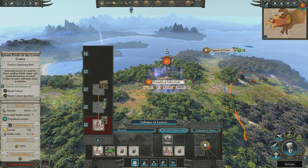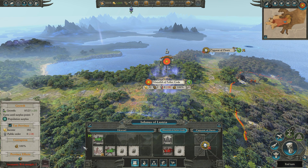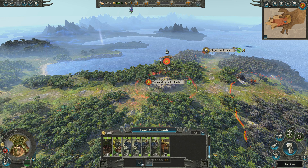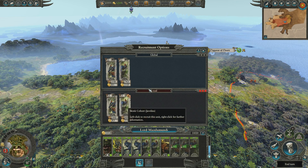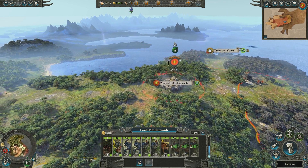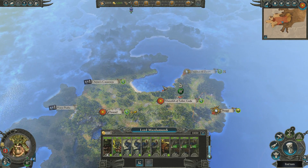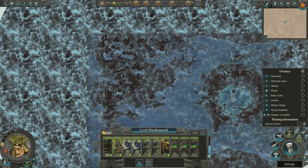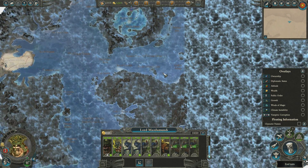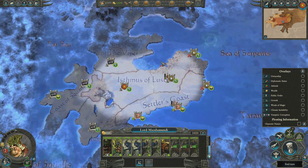We've got two spawn pools of the lower caste - I can just eliminate one of those since there's no point having duplicates in the same province. We'll get some added Skinks to the army, and I think that's all we can do for the first turn. Here we can see the overview of the map for Warhammer 2 - it's actually quite large, very large indeed.